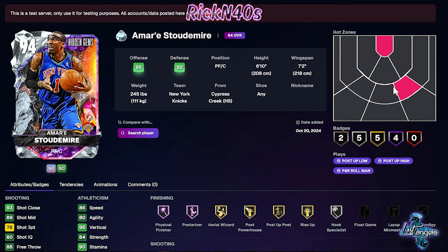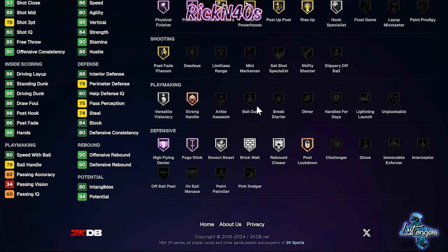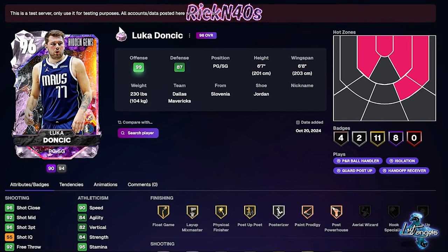Minimum hot zones — he has one from mid-range on the right side of the court. Minimum badges. I mean, if you want to badge this guy out, you can. Rebounding is at 90, so he's not really that pull that you're looking for. But if you're trying to get into something, holla at him if you want to.